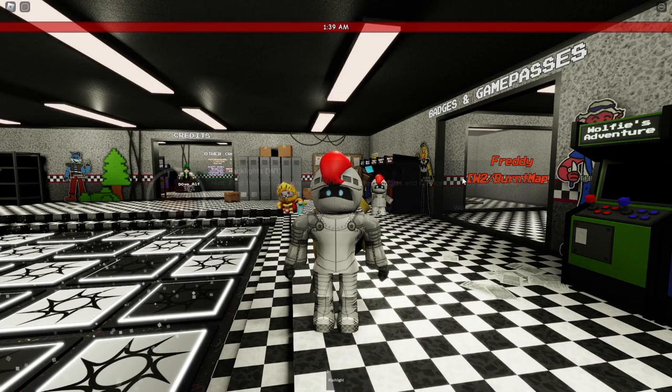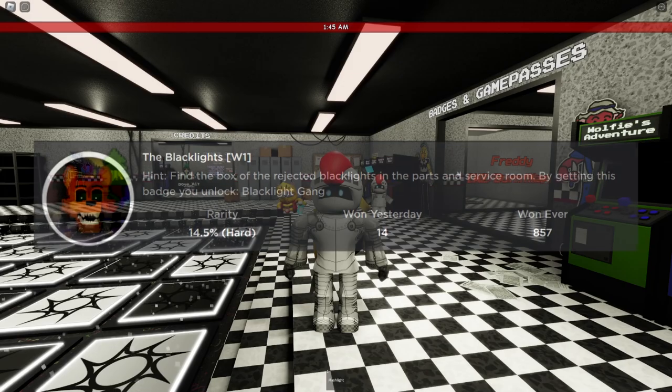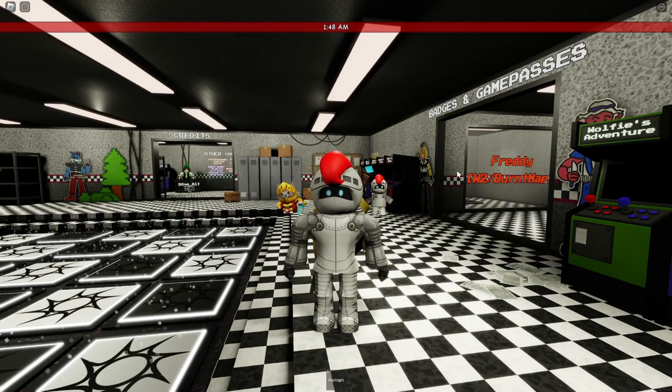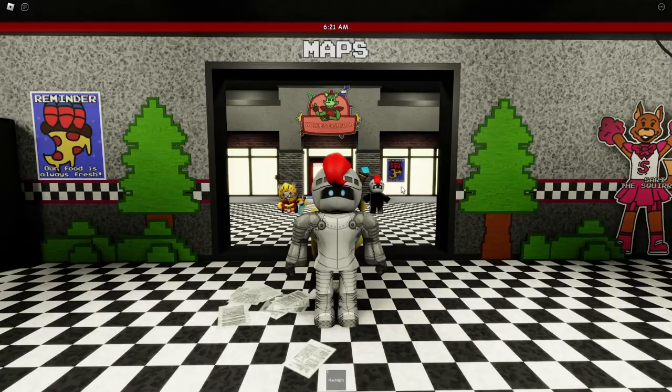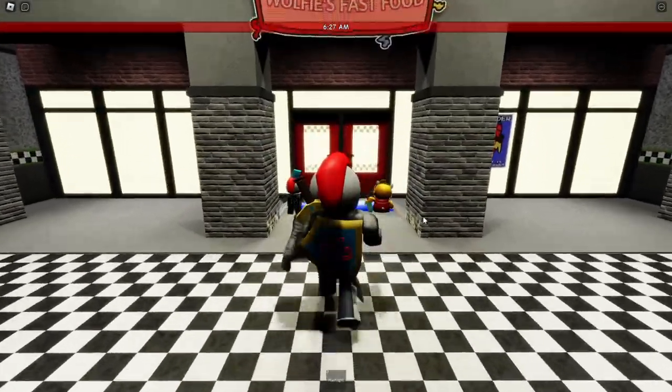The first badge is called the Black Lights. Hint: find the box of the rejected Black Lights in the Parson's service room. By getting this badge, you unlock the Black Light Gang. So to get this badge, you want to head over to the map section, and we're going to go to Wolfie's Fast Food.